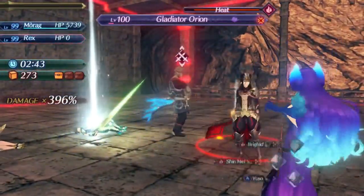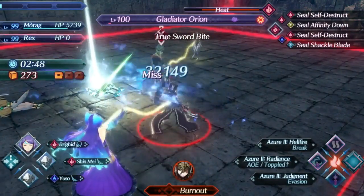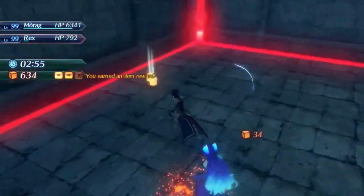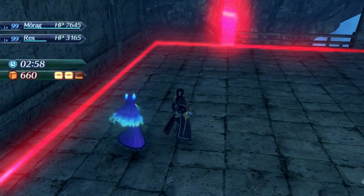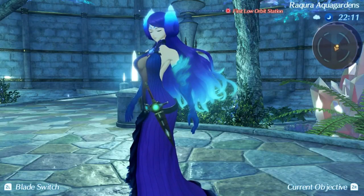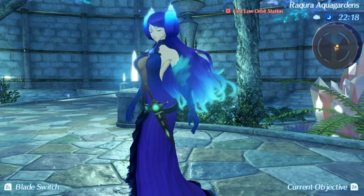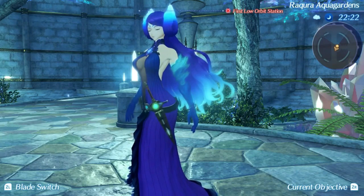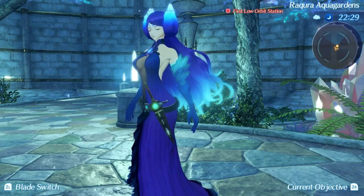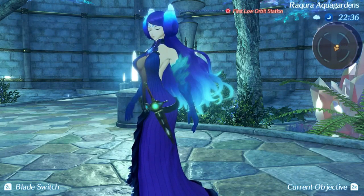To use Brigid: evade attacks and do a lot of damage after evading, use Judgment smartly to guarantee evasion against the most dangerous attacks, and use Soulfire a lot since it's a very good special. Offense on tanks is good for aggro, so always go for that. I hope you all learned something useful from watching this video and can see why Brigid is one of the best tank blades in the entire game. She makes Morag immediately useful as a party member when you get her. If you enjoyed please be sure to like, comment, subscribe, and as always look forward to my future content and have a wonderful day.